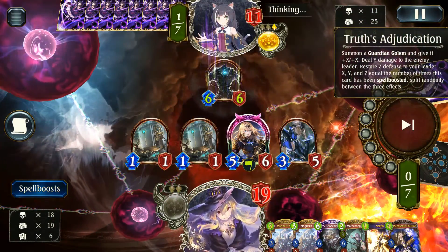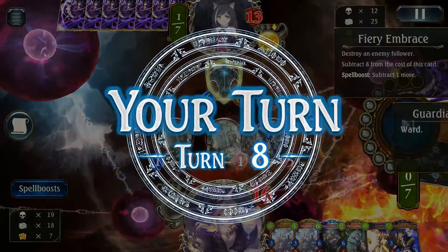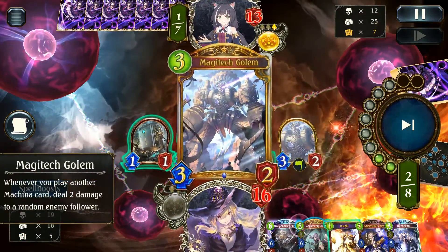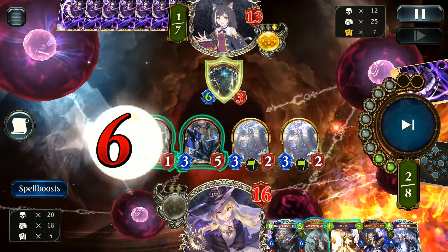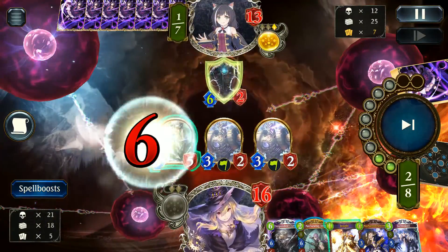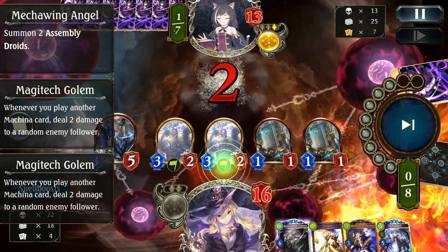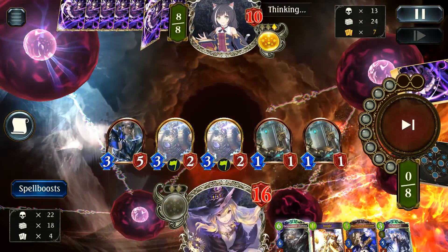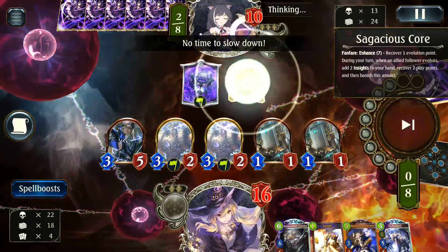Truth Adjudication — that one kind of hurts, not what you want to see. Fiery Embrace definitely didn't help. At least with these golems we're actually pretty set. I could have wiped this without losing both of these; I probably should have just traded the one and then went for it. We did the job, we just missed out on potentially one damage. Still have a really good board to work with.